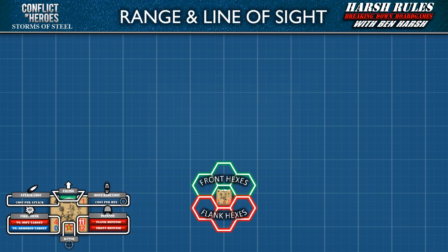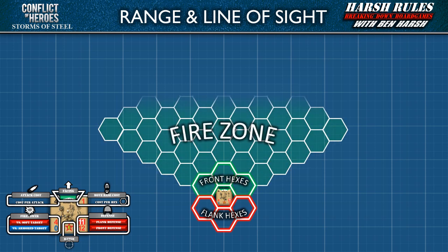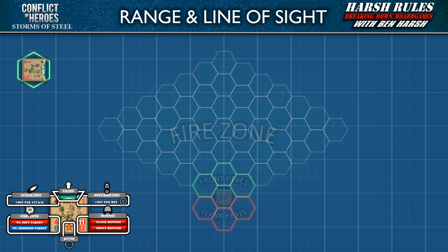Targets can only be acquired within the attacker's firing arc. A unit's firing arc is the front 3 hexes of its facing. This arc extends outwards diagonally from the adjacent hex on either side. This expanding arc of hexes within a unit's range is known as its Fire Zone. Any enemy units within this Fire Zone are all potential targets. To get a better understanding of range, we will concentrate on the line of fire from the center of a Soviet rifle squad's firing arc.